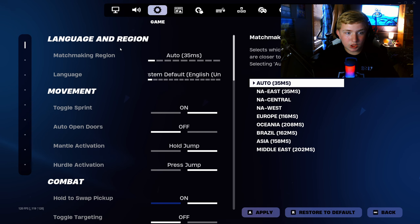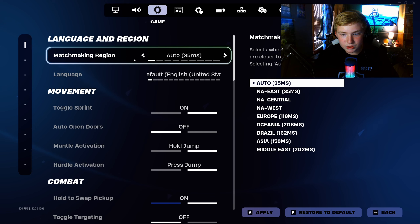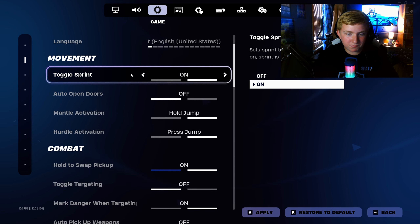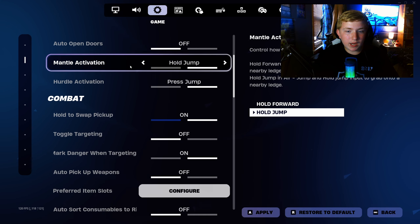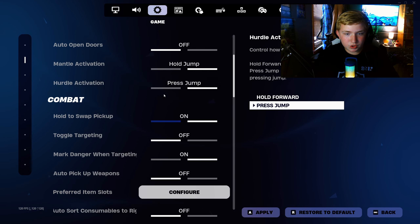Game settings. My matchmaking region is auto, which is NA East. Language: English, United States. Movement: toggle sprint on. Auto open doors: off. Mantle activation: hold jump instead of fold forward. Hurdle activation: press jump — yeah, I need that.